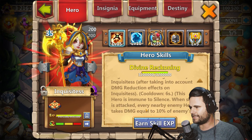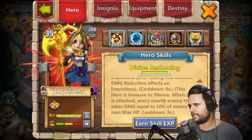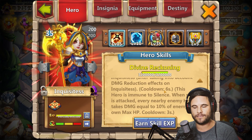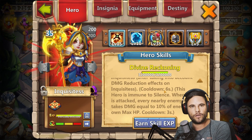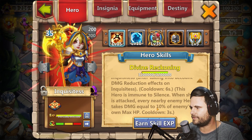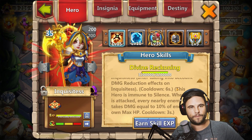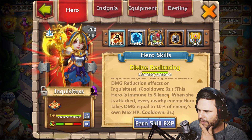This hero is immune to silence when she is attacked. Every nearby enemy hero takes damage equal to 10% of enemies' own max HP, cool down three seconds. You've also seen those big hits — it wasn't just because of the Global Proc. Those big hits are because Cold Conjurus has massive amounts of HP. There's sometimes that she takes so much damage that her health bar just disappears, because she's got 35 million HP with all the HP max increases that she has on her. So that would mean that Cold Conjurus will take up to 3.5 million damage. This hero is amazing.